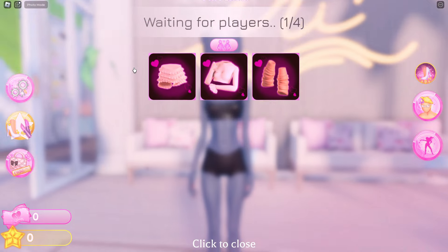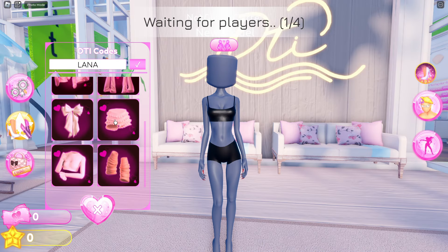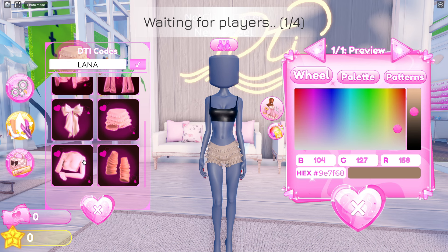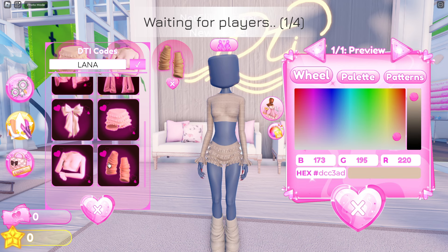And for the last code of the day for August is Lana. This will award you with three items: ruffled shorts, a long sleeve top, and leg warmers.